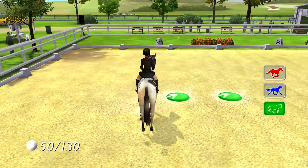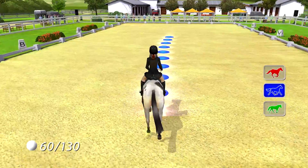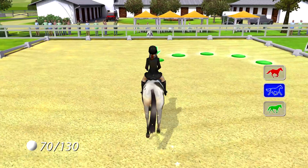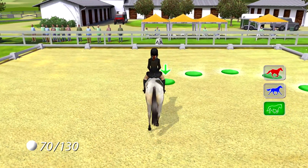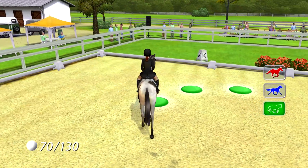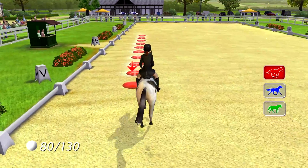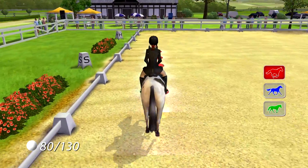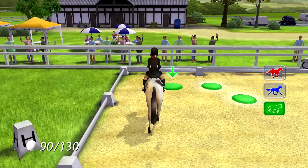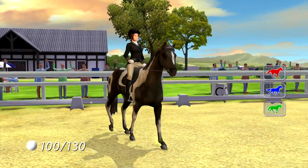We're already through five different movements now, heading on to number seven. I think it's kind of nice that you can see her hand move whenever I steer the horse. So you can see when I slightly move the horse to the right, she is extending her hand to show the horse the way. I think that's a nice detail. Fantastic! That's easily earned 10 points.